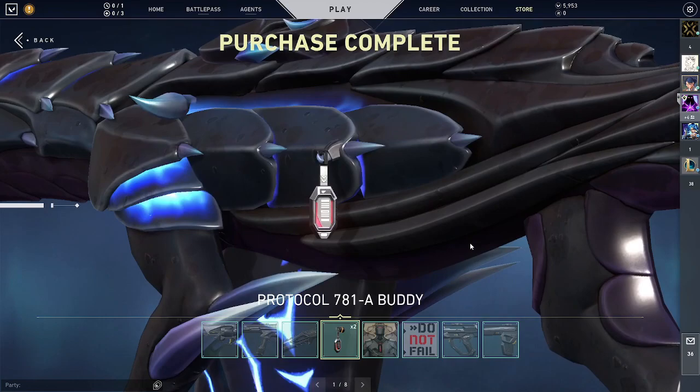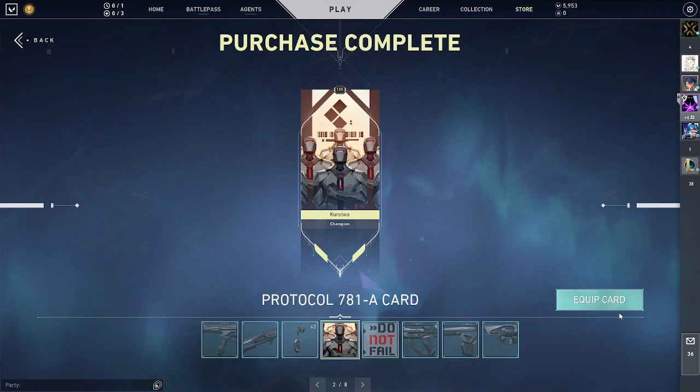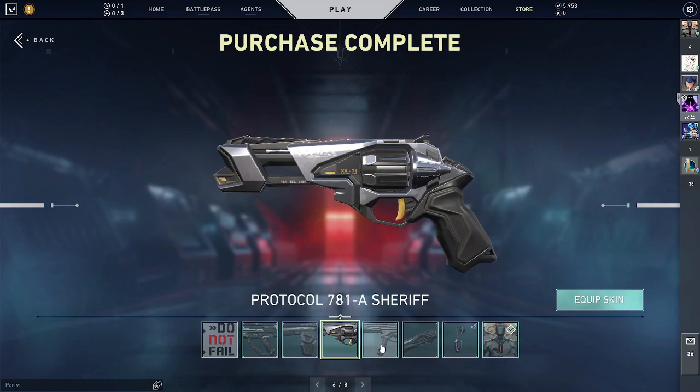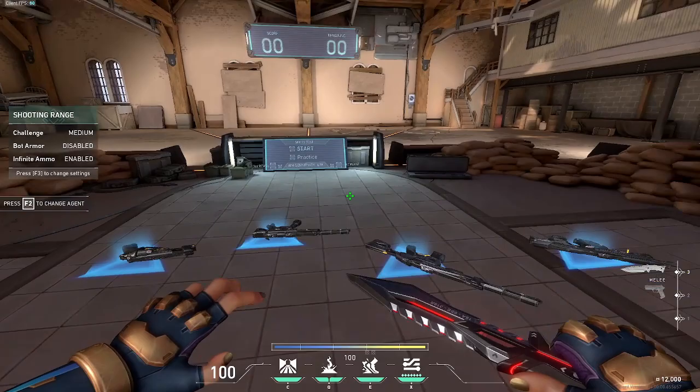I'm so sick, sorry about that. Okay so we have the card and that's really cool — simple but I like it. Can you scan this? I know you can scan it right. The card, let's see the spray, and we have Bulldog, Phantom, Sheriff, and Specter.